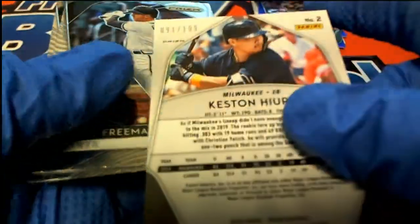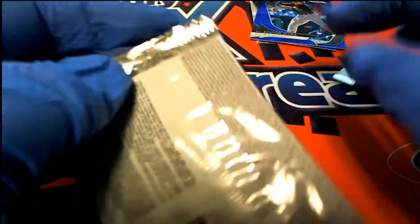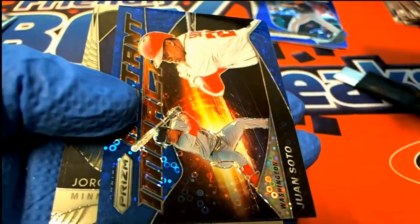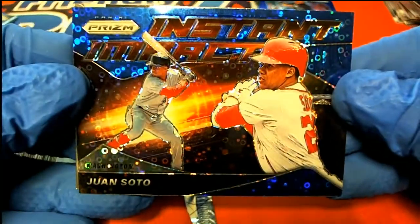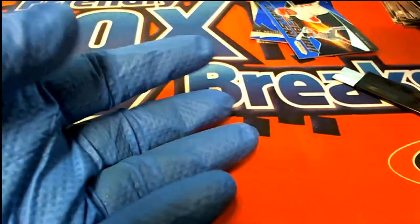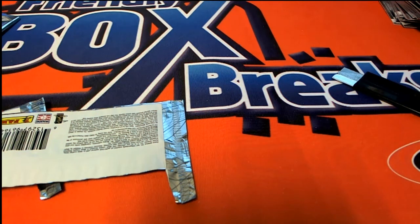Testing here — Milwaukee, number out of 299. And here is the final pack: Justin Turner, nice Soto — oh my — 53 of 199, Soto instant impact! Boom. Some pretty good prisms there, way to go, congratulations to Matthew L.